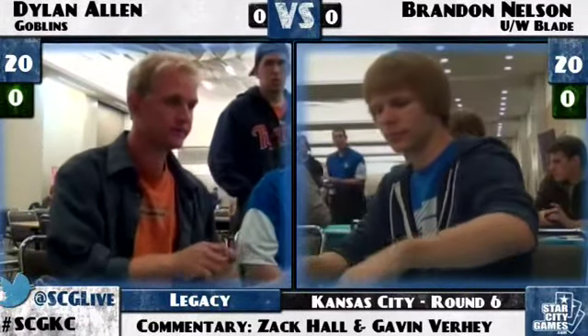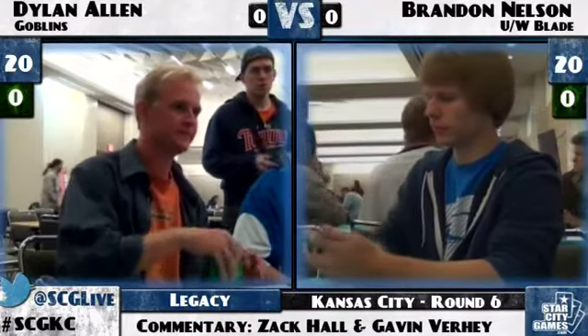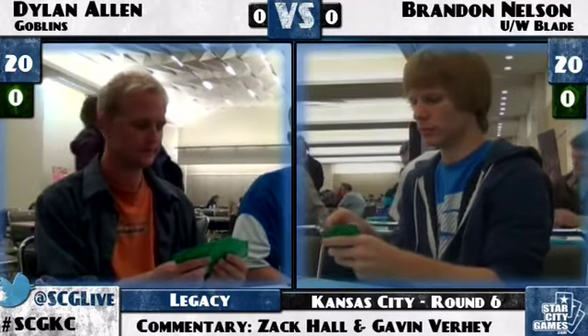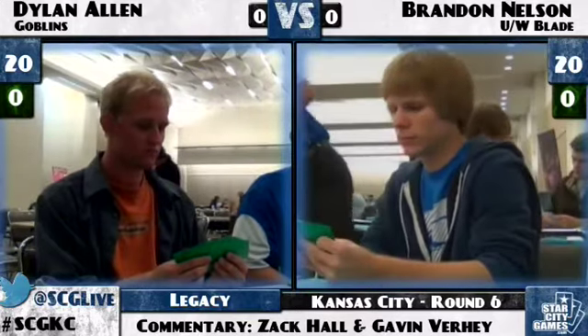Brandon Nelson is running Blue-White Control featuring Spell Stutter Sprite, a couple of Vendilion Cliques, the usual suspects: Spell Snare, Force of Will, Swords to Plowshares, Brainstorms, a pair of Counterspells, Sword of Feast and Famine, Batterskull, and some lands including Riptide Lab, Mishra's Factory, and Karakas. The Phantasmal Image is an important note — it deals with Progenitus, all kinds of legends. Very good card.